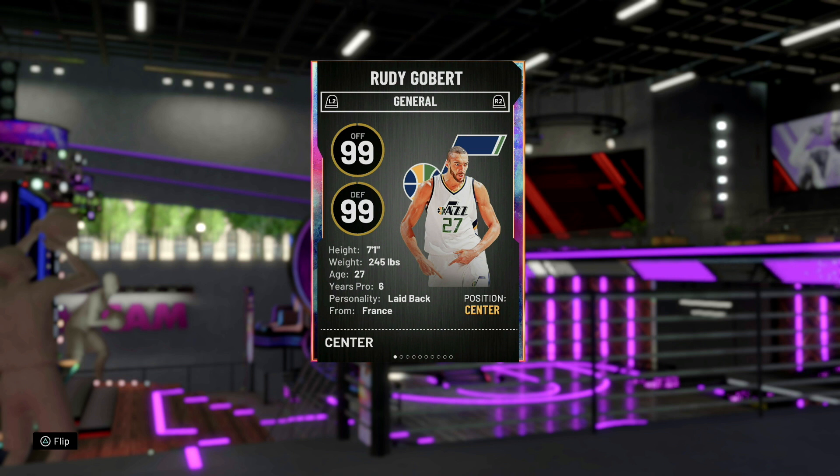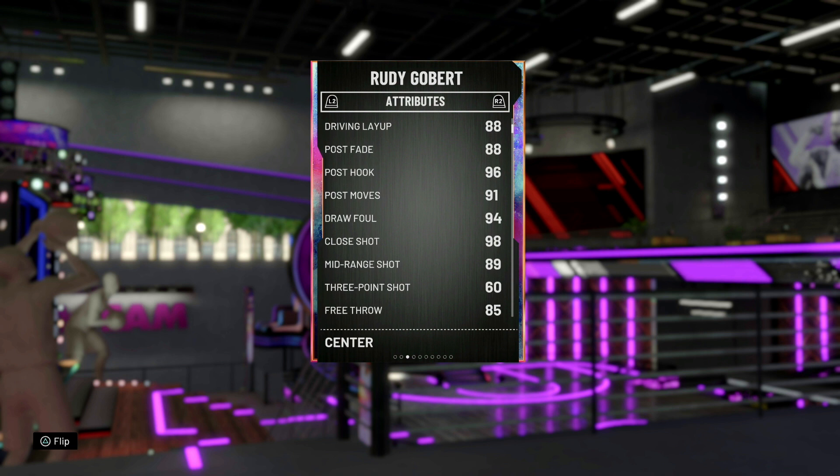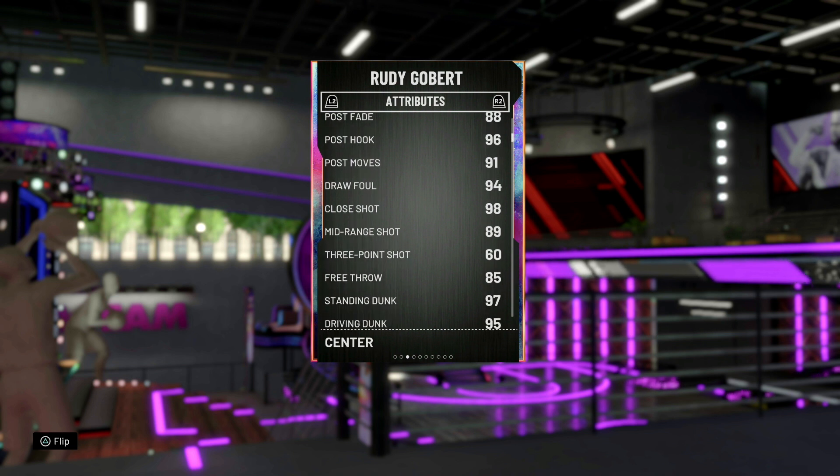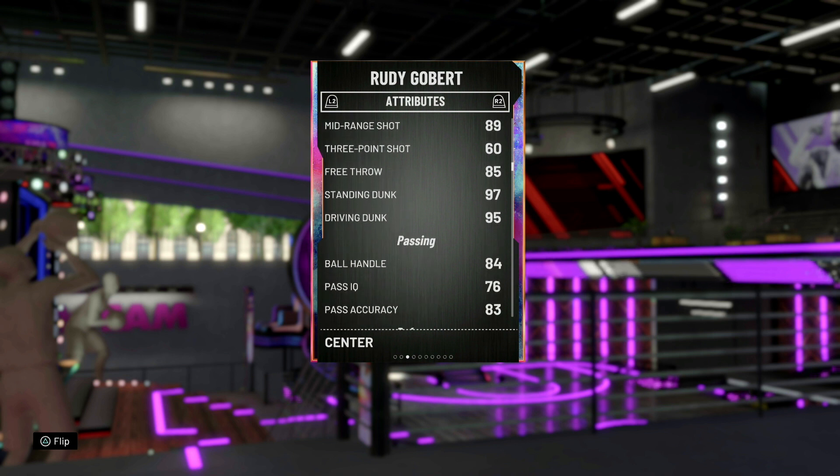245 pounds, 99 offense, 99 defense — I don't know how this man got 99 offense, but we're gonna take a look at his stats. 88 driving layup — that's not good. Post hook of 96, draw foul 94, mid-range of 89, three-pointer of 60 — yeah, I don't know about that one. But we'll see, maybe he'll be able to hit some open shots. Driving dunk of 95 — that's definitely a dub.